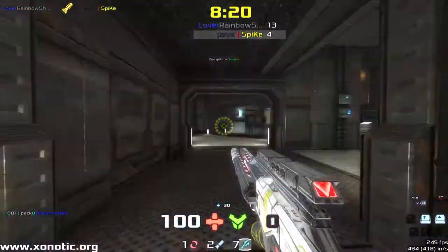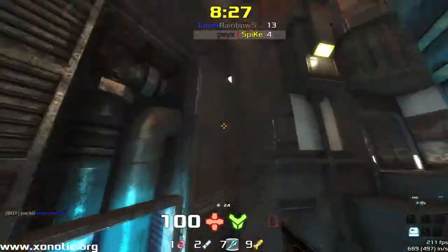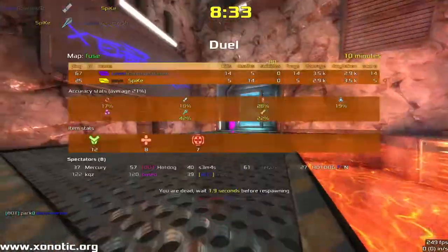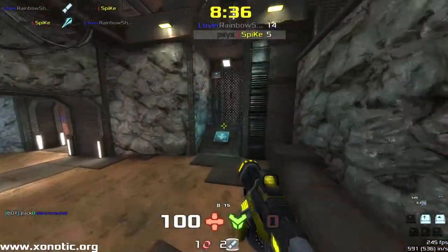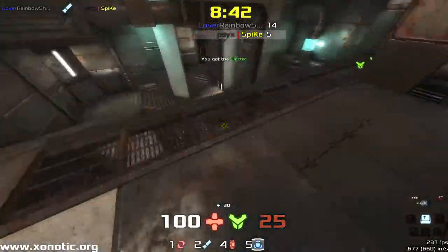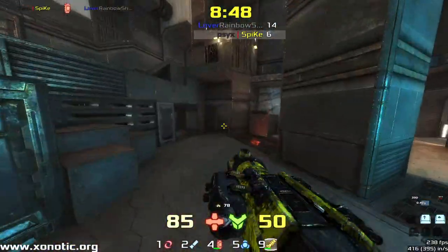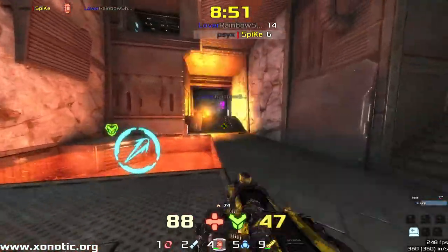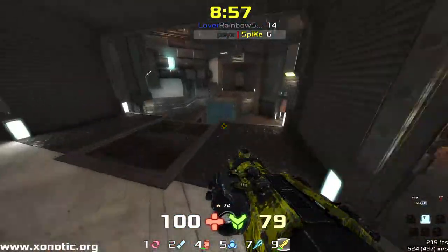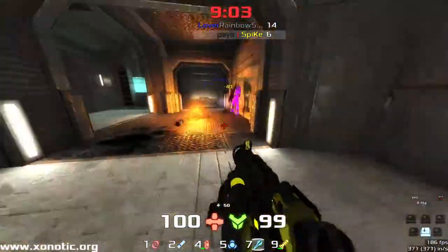Rainbow in a little bit more of a contested control because Spike's been able to get in there, but more at the allowance of Rainbow. It's clever to allow your opponent to take an item rather than give a frag in this situation. Minute and a half left, only got to come up 10 frags. Rainbow can afford to play where he gives you an item rather than a frag — he's got that kind of lead. You've really got to have a ridiculously high frag lead from 5 minutes, or a good frag lead at around 8 minutes.